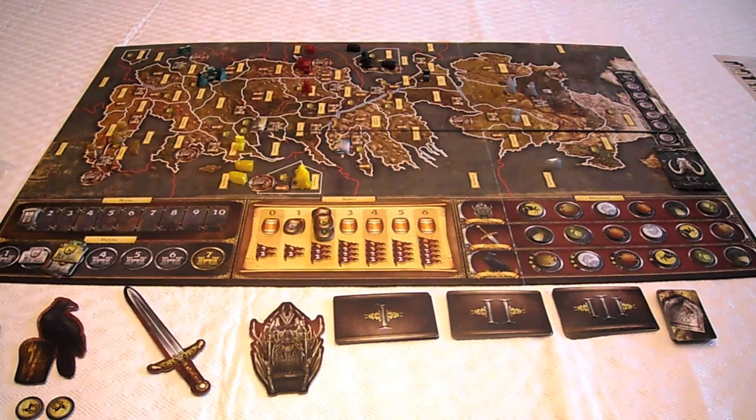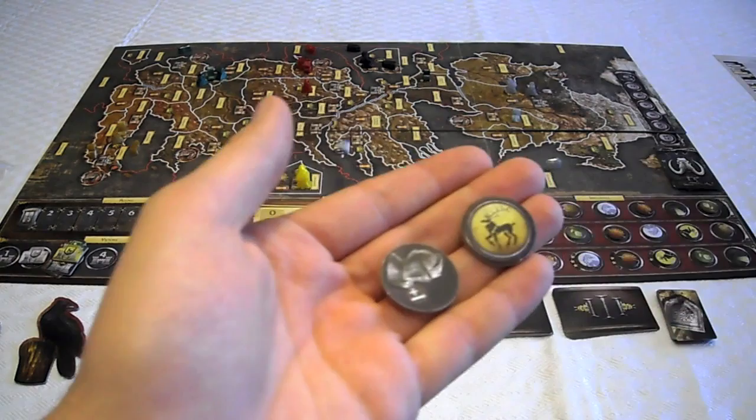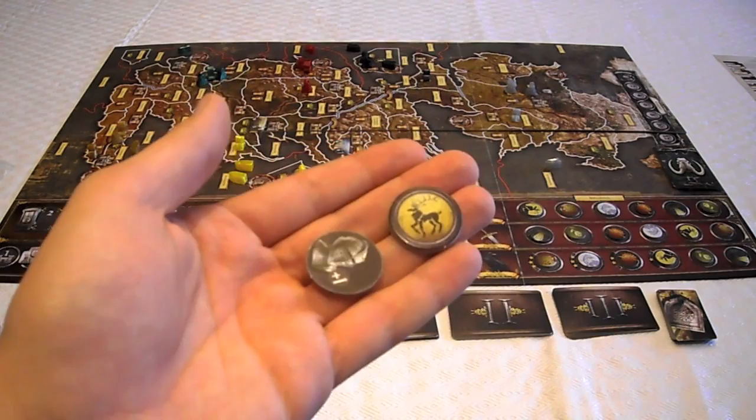Now we'll talk about the individual components each house has. First are the combat markers: boats, footmen, knights, and siege weapons — which look a lot like knights and can be confusing. Those represent what your armies look like on the board. Then we have the house order markers, which on one side show the emblem of the house you're playing and on the opposite side have the actual order. There are five separate orders.